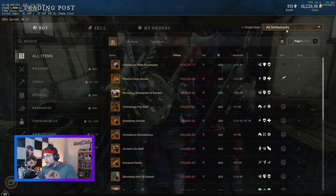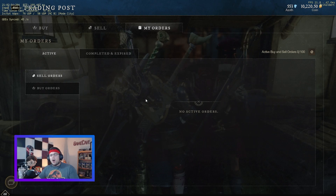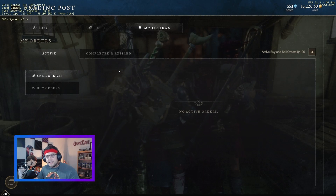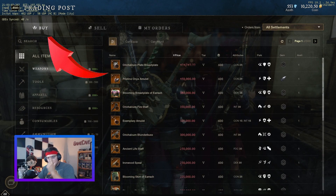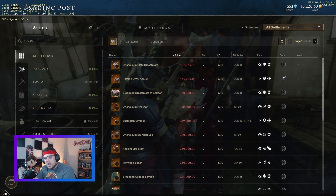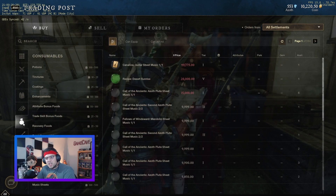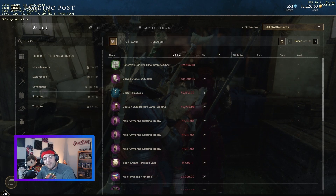So that's the first thing. Then there's Buy, Sell, and My Orders. Your orders are any orders you put in that you want to sell — whether it's an armor set, weapons, gold, or resources. On the left-hand side under the buying tab, you're going to see weapons, tools, apparel, clothing, resources, consumables like potions and coatings, ammunition, and house furnishings.